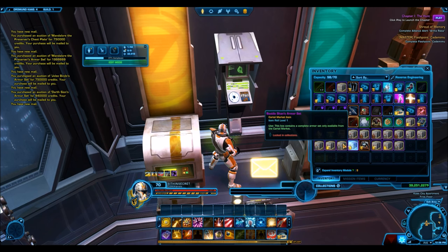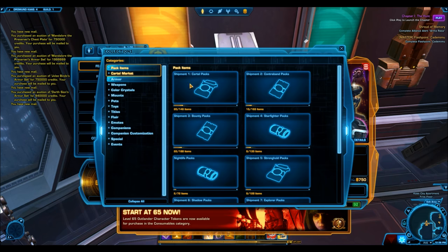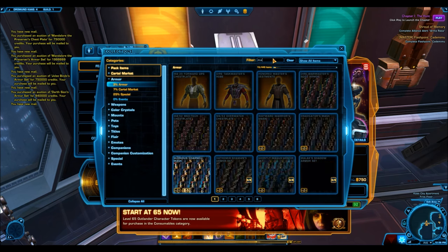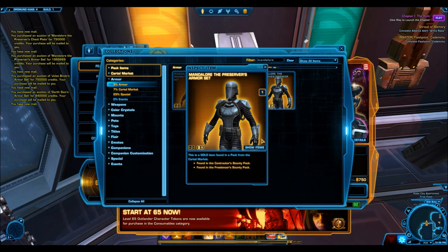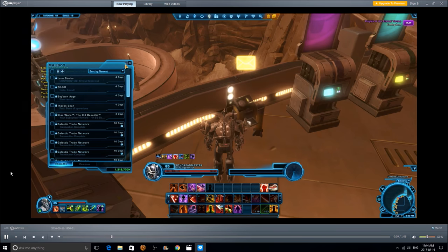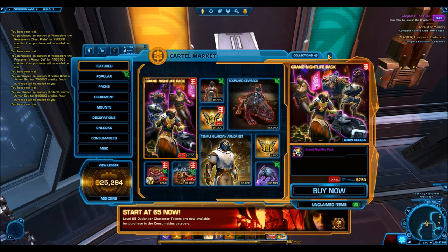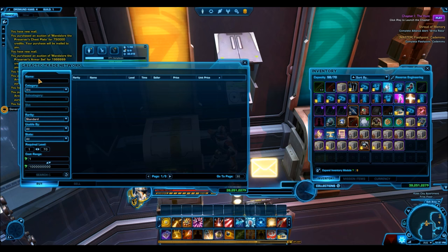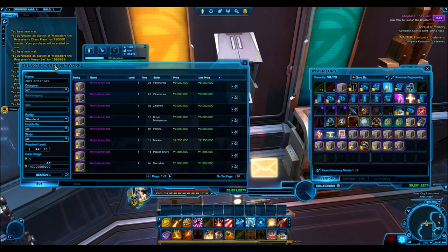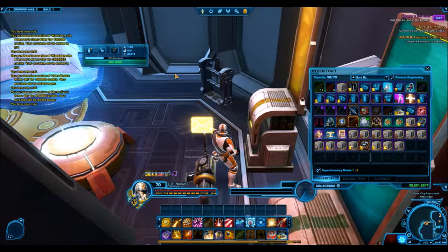Right now, look for these armor set deals. The Dark versus Light packs are another great example — they dropped the prices of some of the rarest items in the game very low. I picked up the Cathar Honor Sword for four million credits and the Volatile Conqueror's Dual Saber for under two million credits. And look at Atrius's armor set — I picked this up for under 500,000 credits. I remember getting that armor set from grand chance cubes and selling it on the GTN for around three million credits, so finding it for under 400,000 credits is an amazing deal and could be very profitable in the future.